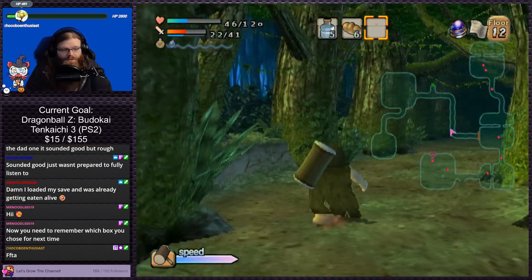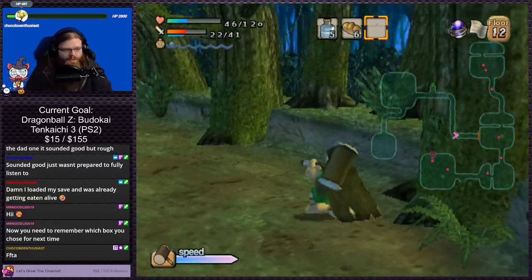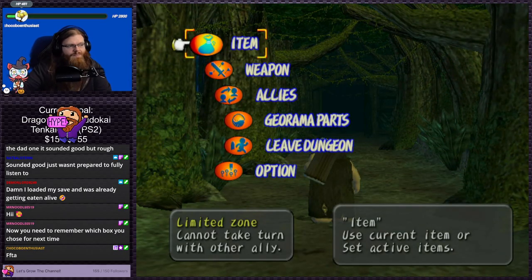That's a leave-the-dungeon item! Okay, so screw fighting anybody else. Let's just see if that'll let us go. We won't get the full clear for the dungeon, but it doesn't really matter. I am going to look up the guarding real quick though, because I don't understand why it never seems to do anything.